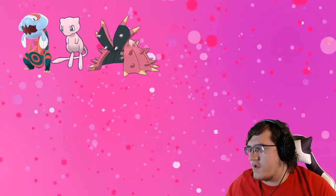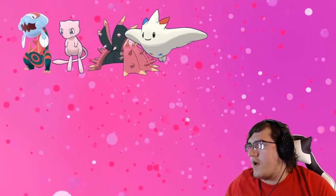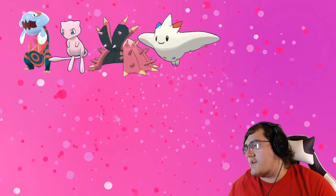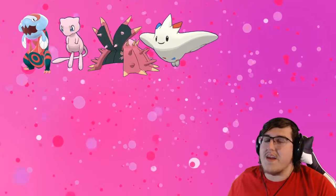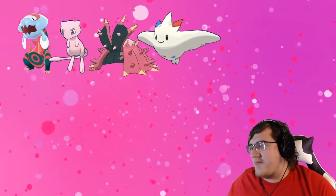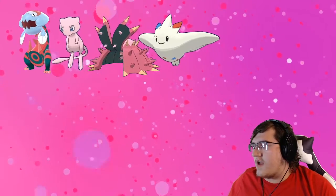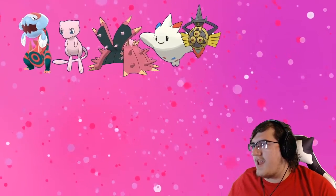The next Pokemon is Togekiss — our round four pick. Togekiss is insane in this generation. Togekiss is our Dynamax captain by the way. This thing is gonna be incredible. It's a very standard threat this generation so it's gonna be really cool.